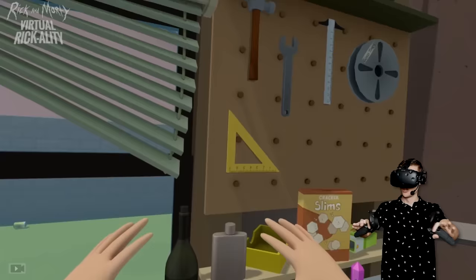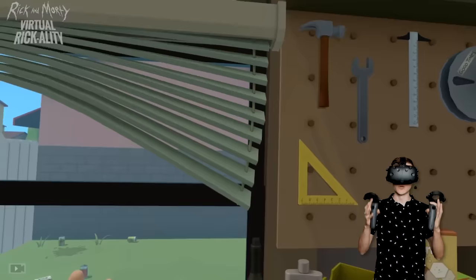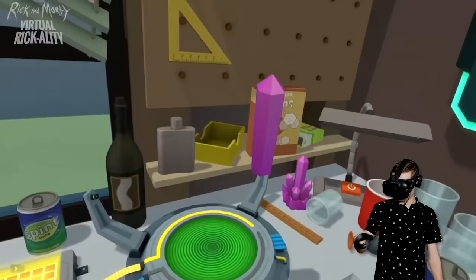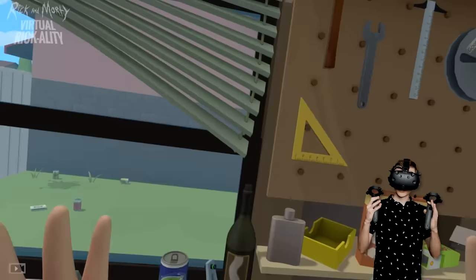Welcome back to Rick and Morty Virtual Rickality. Today we are going to do something crazy. Do you guys remember the monster from Rick? We called him Jerry, and of course he is hiding all the way down there. Today we are going to kill Rick's monster. We named him Jerry and now we're gonna say hello. This is going to be awesome — so leave a like on the video right now, and then we are going to make some weapons to destroy Jerry with.